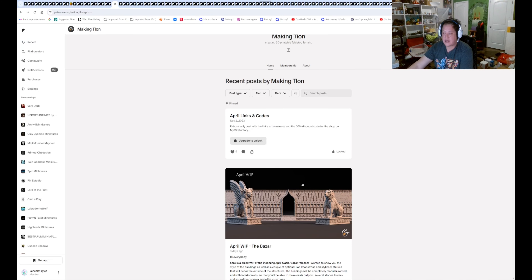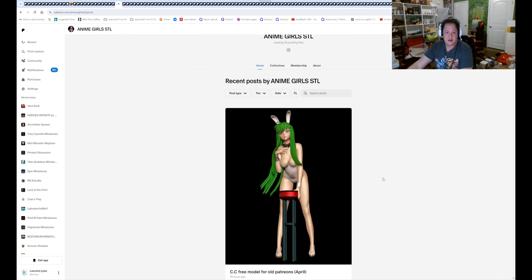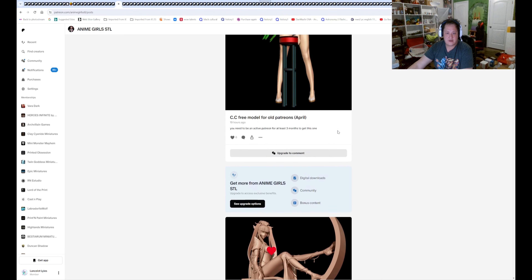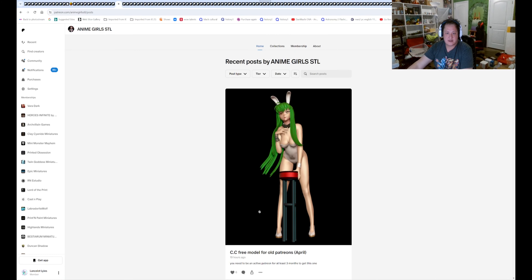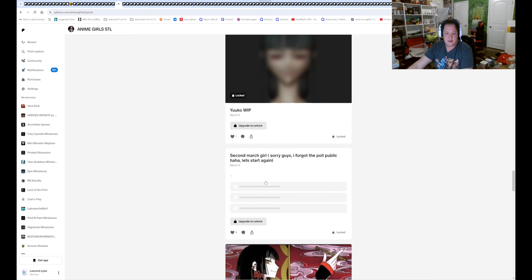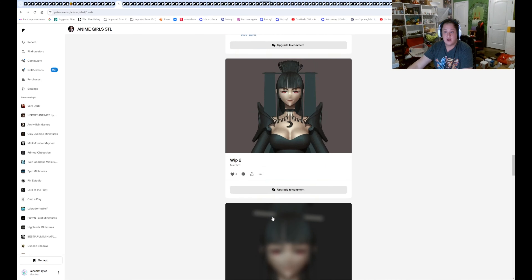What he has is a bazaar, but no one really has an actual full size bazaar. Anime Girl STL figures — for anime figures, we got a CC free model for old patrons for April. We got more stuff that's coming up, people voted for April yet, that we saw so far. But we will see.